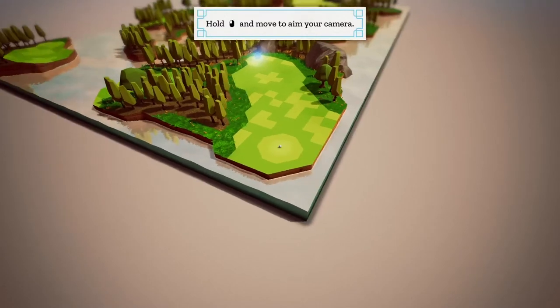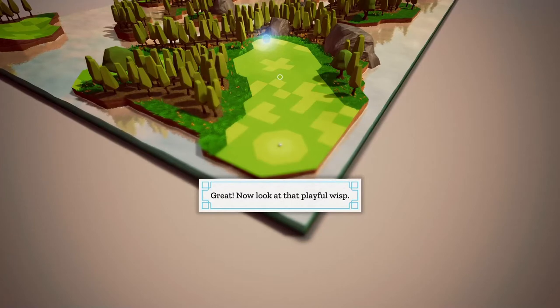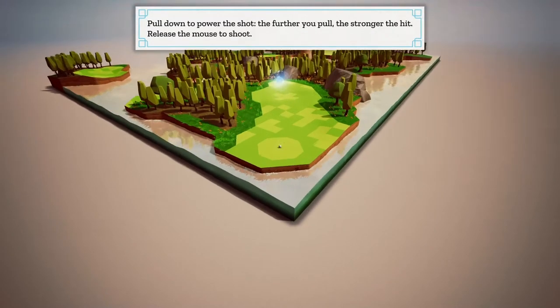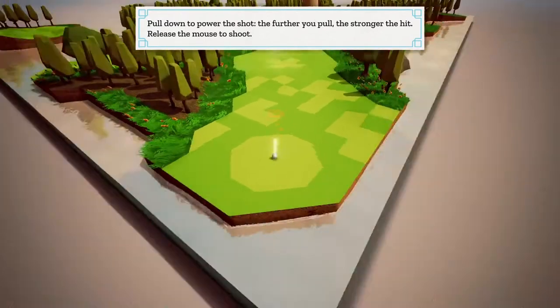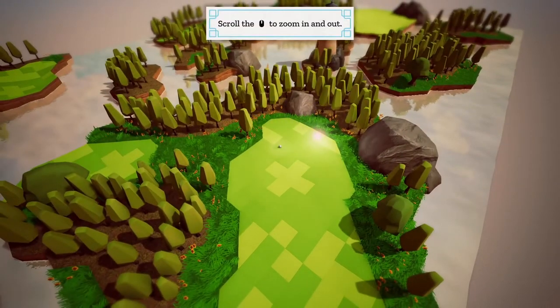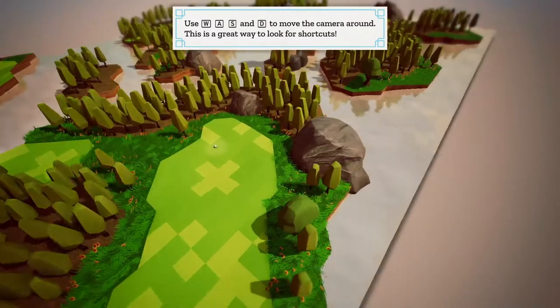Hold and... okay, move to aim the camera. Look at that playful wisp — this one. Click and hold the mouse cursor on the ball to aim your shot. Pull down to power the shot — the further you pull, the stronger the hit. Release the mouse to shoot. Scroll to zoom in and out. Use WASD to move the camera around — that's a great way to look for shortcuts.